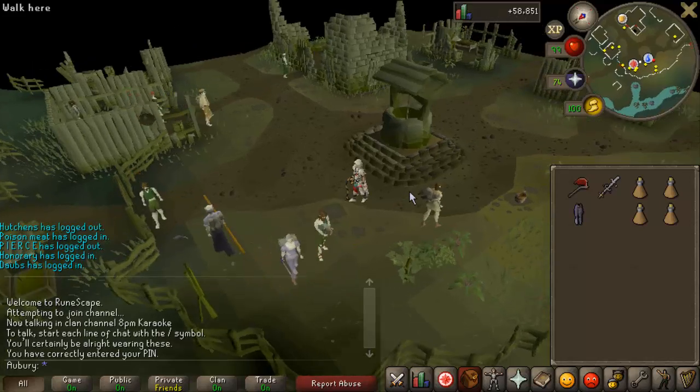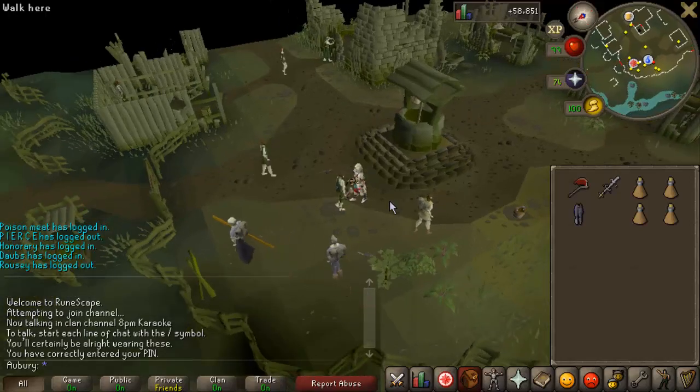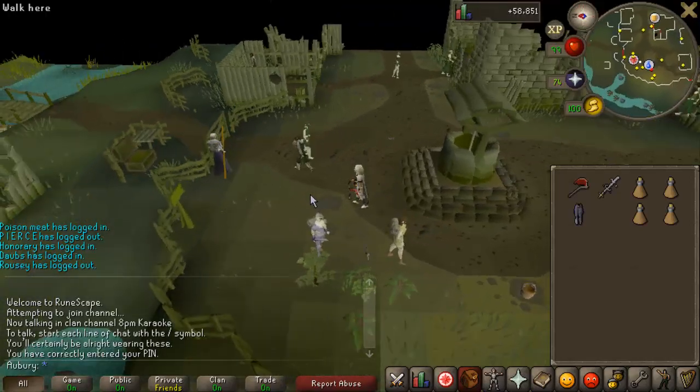In order to play Temple Trekking, you need to complete the quest In Aid of the Myreque, and in order to play Burg de Rott Ramble, you need to complete the quest Darkness of Hallowvale.